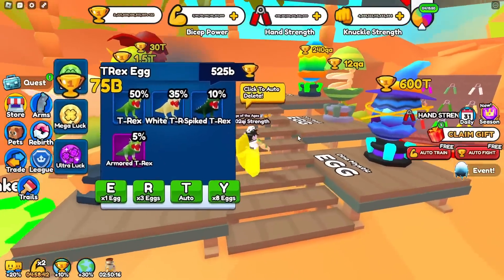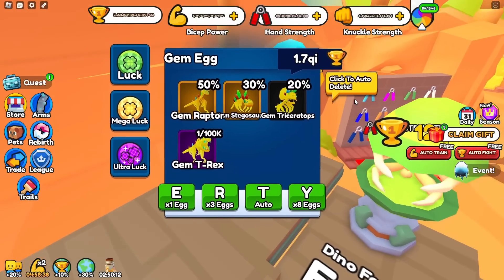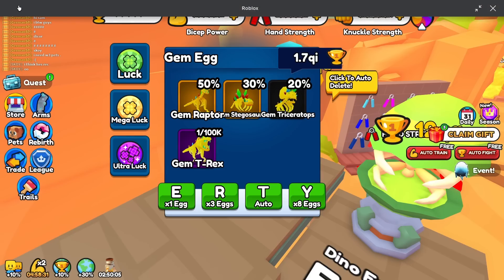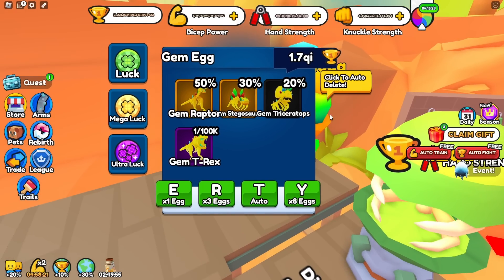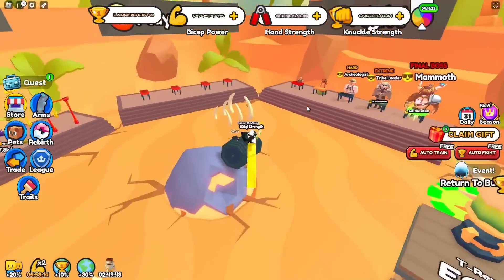I take that back — most of these pets are crap, but if we go to this egg right here, the final and best egg is actually very comparatively cheap. Everybody thought everything here was going to be a lot more expensive, but it's not. The pets are really, really good — more specifically these three: the Gem Stegosaurus, the Gem Triceratops, and the Gem T-Rex.